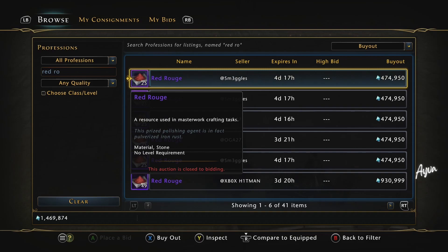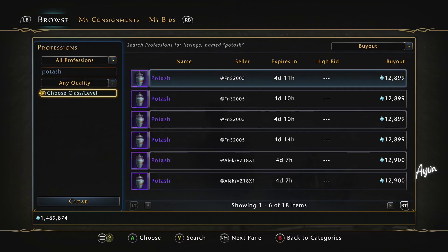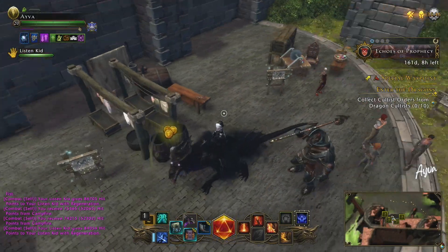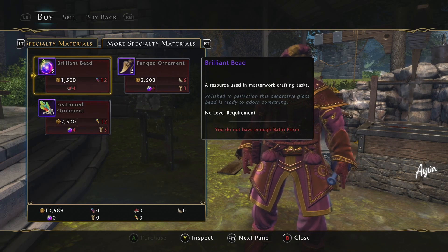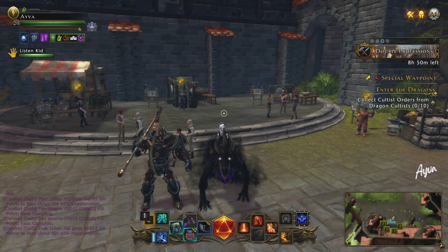Red Rouge here is going for 474 AD at a stack of 25, which is roughly 19k AD per Red Rouge that you purchase. So if you're looking to spend a little bit of extra guild marks, you can sell these items — it's not such a bad idea. If you want to save your guild marks, of course don't do that. Potash here is 12k each as well. You could approach this how you like — just make sure you look into this. Maybe there's something you can make money on, or sell to a master crafter, or craft on your end. If you do pan over to the other tab, there are other things you can purchase, but I wouldn't dive too deep into it unless you are a pro master crafter or really interested in getting into it. That's just a little side tip — maybe somebody can find some use in it.